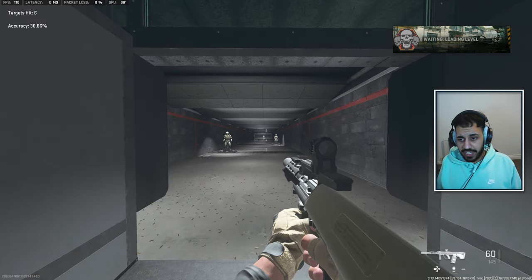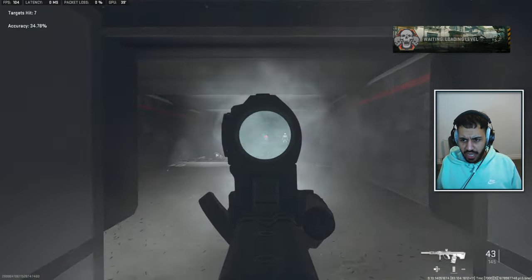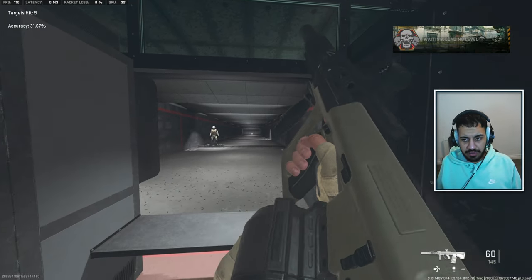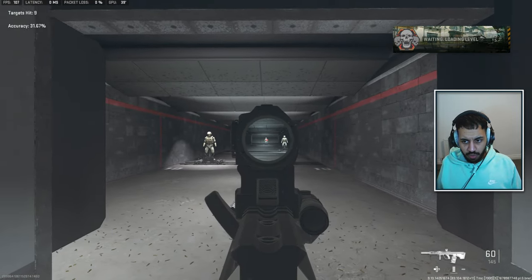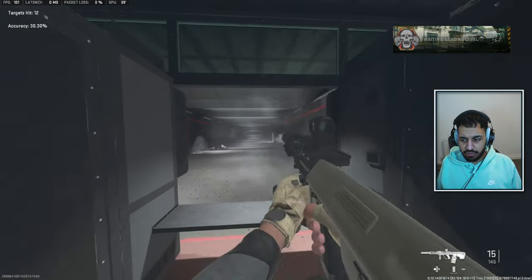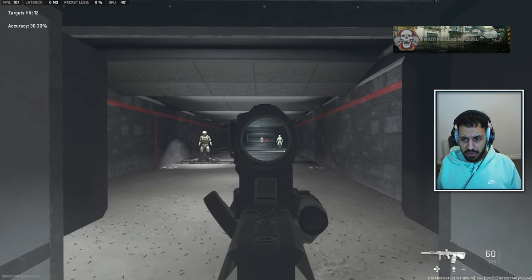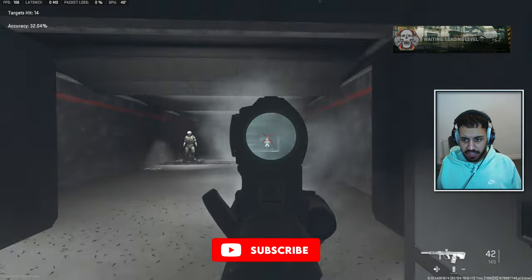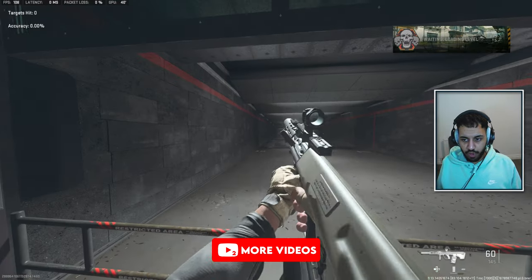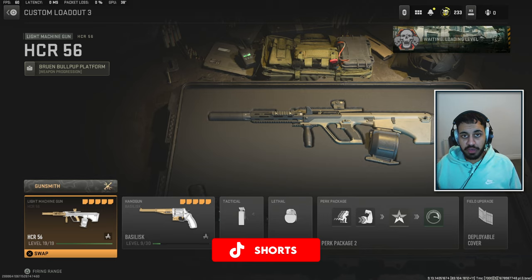The only gun people probably haven't tried in Warzone yet is the HCR. As you can see in the firing range, it's very easy to use with super low recoil. It's not the fastest TTK LMG in the game, but it is one of the easier ones to control — definitely a solid choice for long range. The mag capacity holds up well, and even though it's only 60 rounds, you can take out more than two opponents easily. Landing a couple of headshots helps too. So there we have it — the five best long-range rifles. If you enjoyed this video, don't forget to subscribe, and thank you very much for watching.